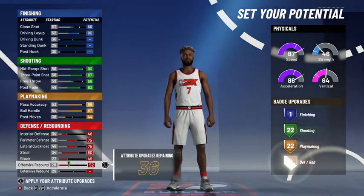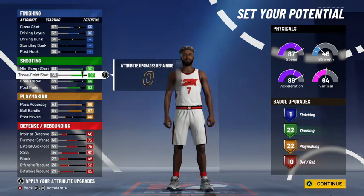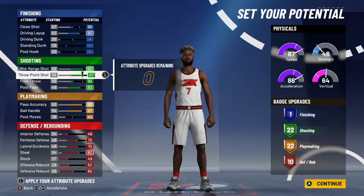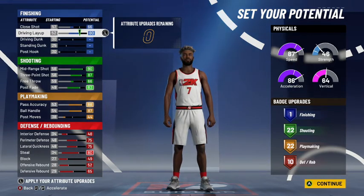Max everything in the defense category. You end up with 1 finishing, 22 shooting, 22 playmaking, and 10 defense. You could add the finishing to shooting or playmaking to get more badges, but I just don't want my player to be super weak in the paint, so I put 80 and then 66 for the close shot just so they're not weak in the paint.